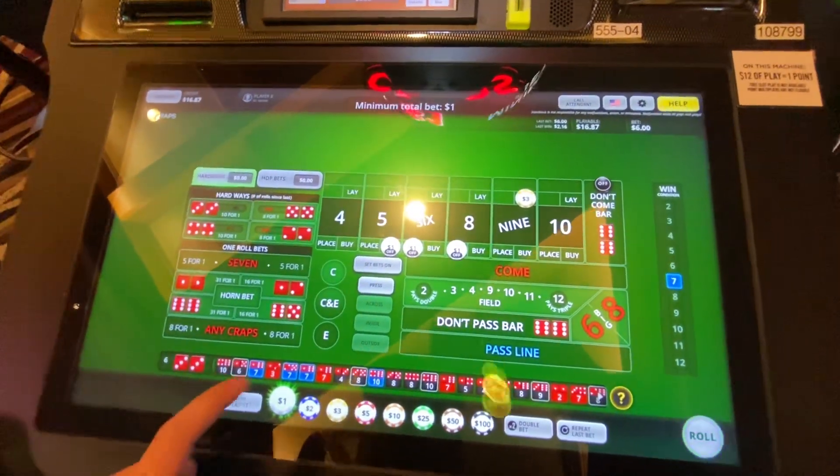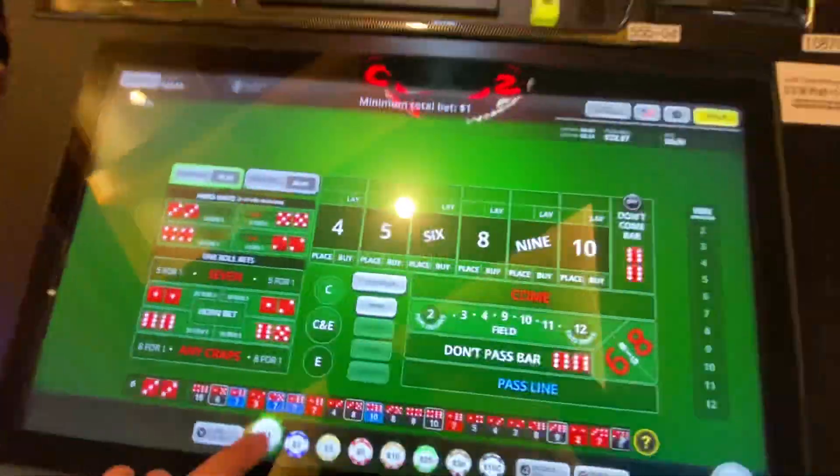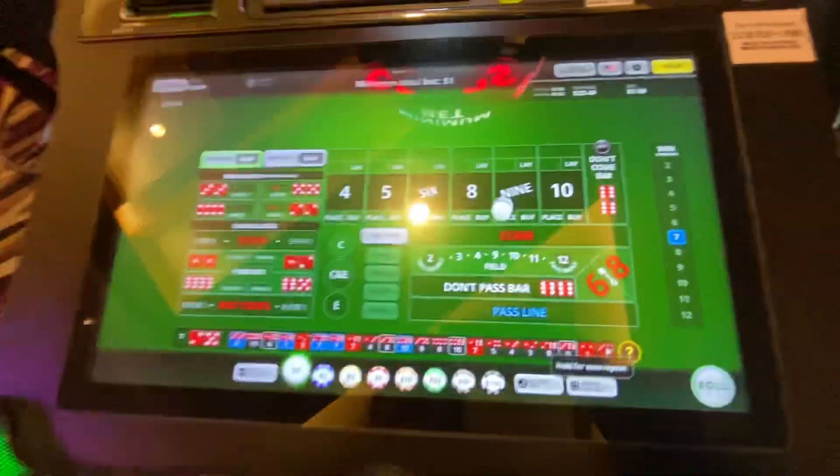We're going to turn these off, let them come down. $22.87 — we're creeping up on that goal. Let's do what we've been doing: one dollar on the nine, set the point, banking those 62-cent wins. We've got $23.49 — let's repeat and see if we can get the same thing done.